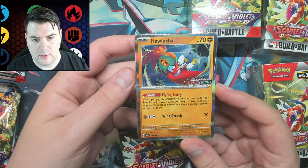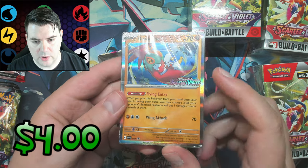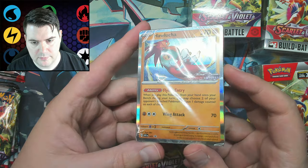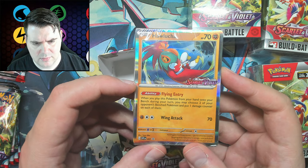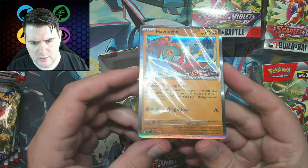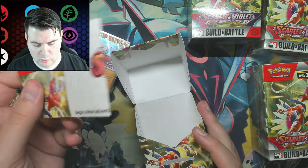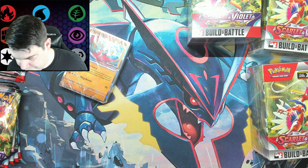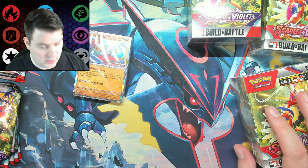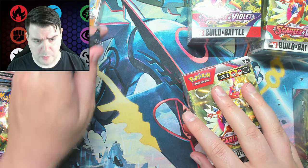We have a Hala-Lucha, and you can see the Scarlet and Violet logo on the promo. So all four of these should have that. And that's just a little rulebook — that's all these have in them. I'm going to quickly remove the wrapper off all these because there are eight of them, and I will open them one by one after that.